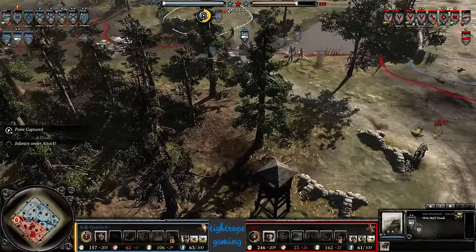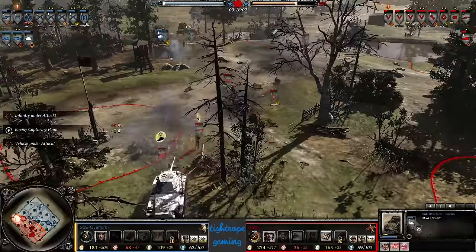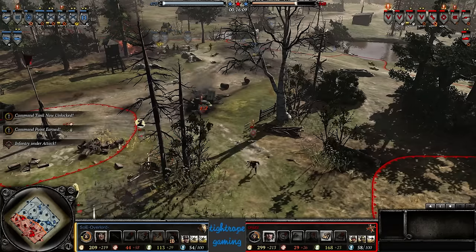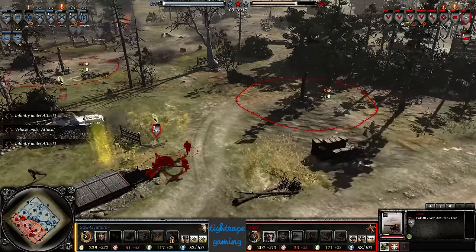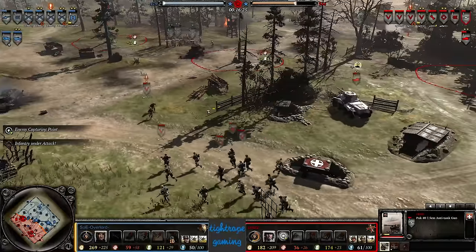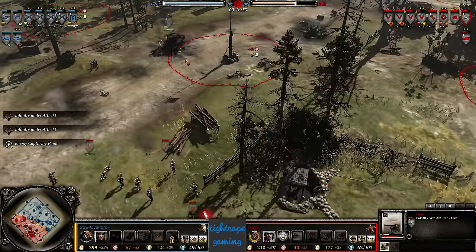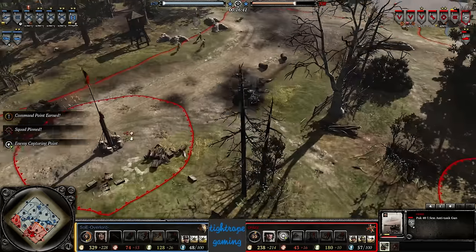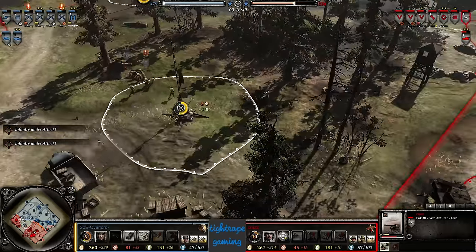Looks like Overlord is going to come around this side with the M16, maybe around the flank with the Stuart. M16 connects — Stuart's getting some Pack fire though, and the Puma — down goes the Stuart. Two Puma shots and a Pack shot, that's all you need. The Puma does 120 damage per shot — that's 240 from the Puma, 160 from the Pack, adds up to 400, the exact health of the Stuart. That's what makes Mobile Defense such a good counter to that Stuart.